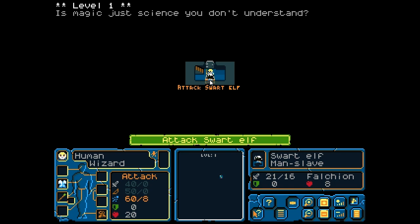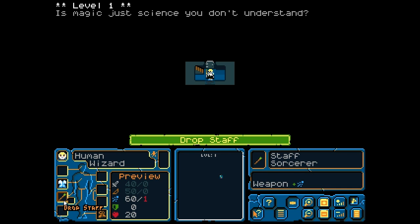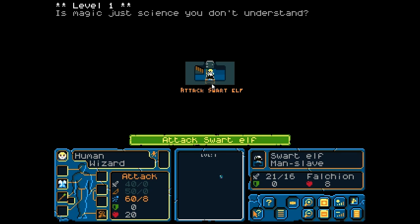We have a swart elf right next to us, so we'll get a chance to explain the combat. But first we have to talk about the screen. If you look at the bottom left, this is basically our character sheet. We've got a robe on right now, we're carrying a staff so we are a wizard character. We also have some boots. This game is controlled entirely through the mouse, but you can also use the arrow keys or the number pad on your keyboard if you choose.